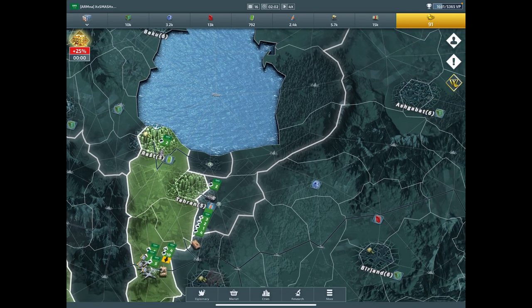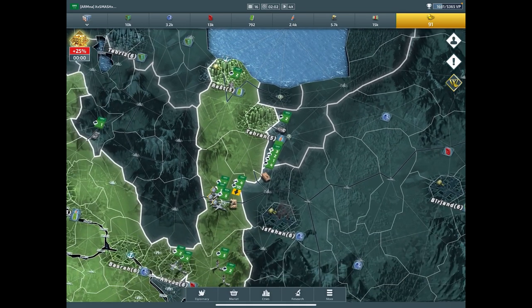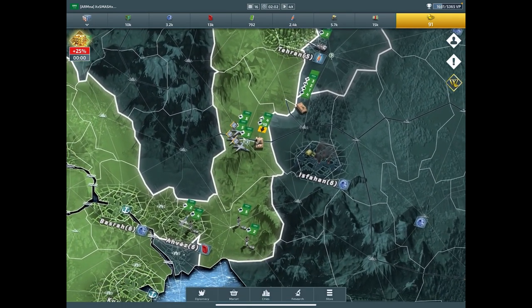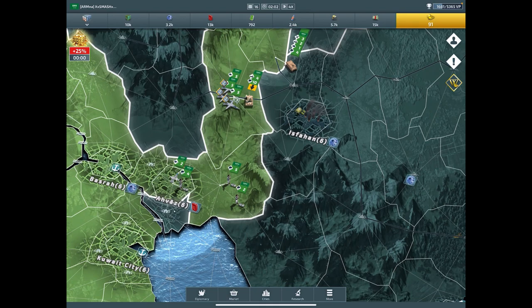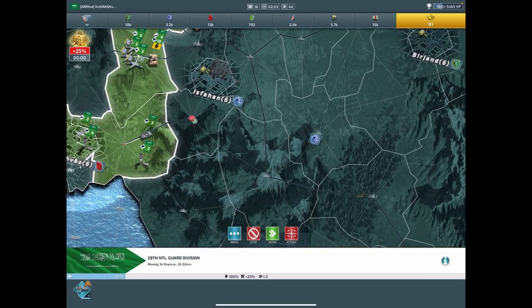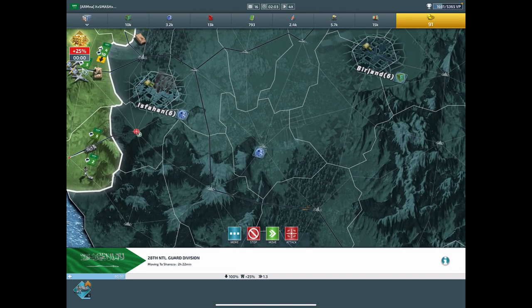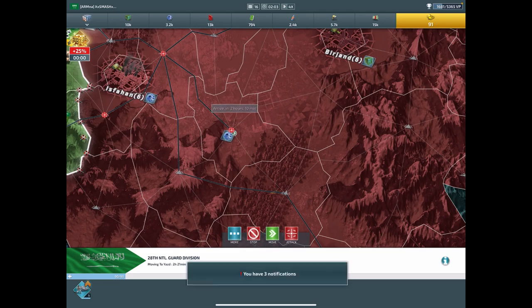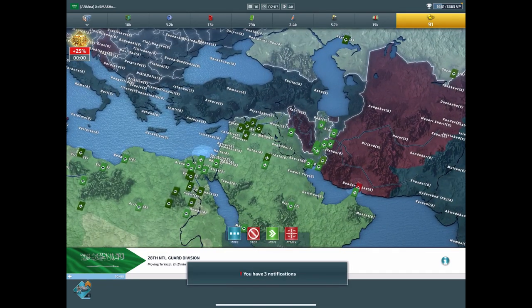Turkey is all up in my way. So I'm going to pull this stack in - it's just national guard. He's weak, doesn't do a lot, but once I get him in there - oh, see, it's all turned red now. We're at war.